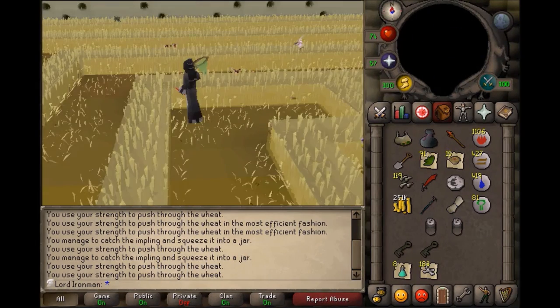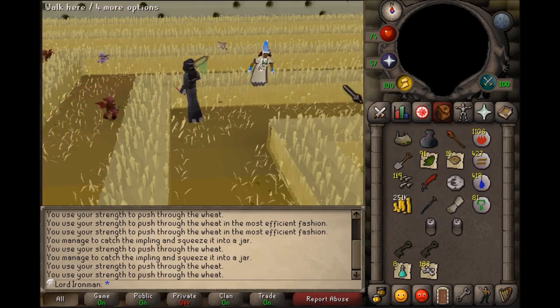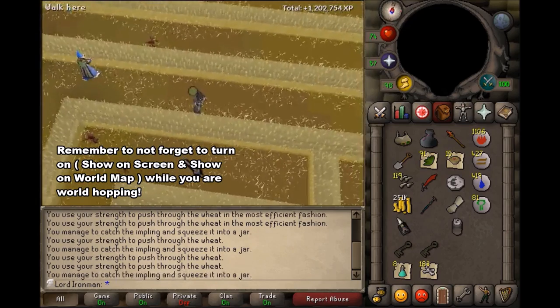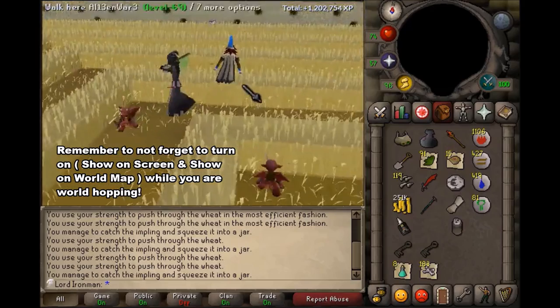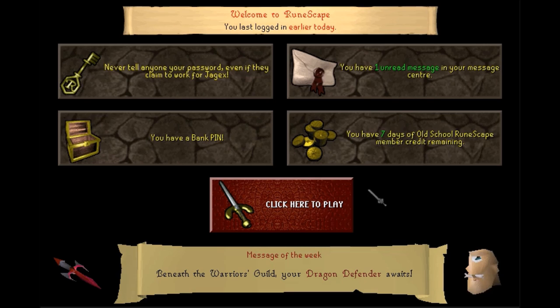Now with OSBuddy, all the lower-level implings are filtered out — on the minimap I can only see Magpies, Ninjas, and Dragons, which makes things much easier. You don't have to right-click every single impling, which makes the place much more enjoyable. Once you catch an impling, just hop worlds — you don't even need to fully log in. You can stay on the lobby screen and hop worlds while still seeing the implings on the map. Keep hopping worlds until you find the impling you're looking for. This method is actually much faster than it seems, and it's even AFK-able — you can watch a movie and just quick-hop worlds until you find the impling, catch it, and keep repeating the process.